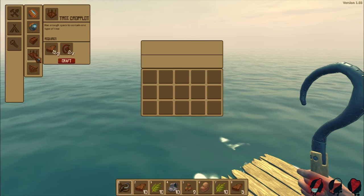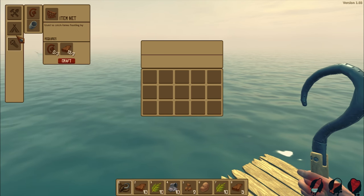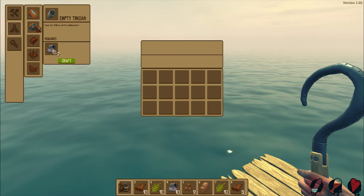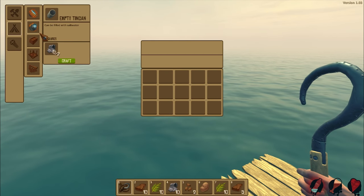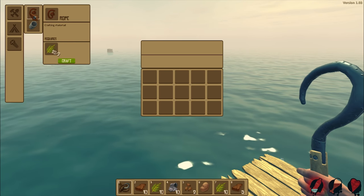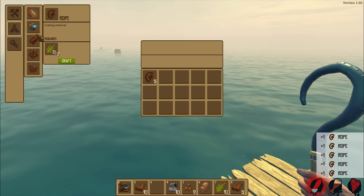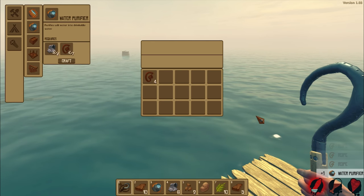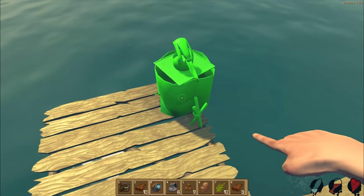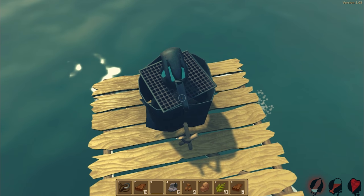Water purifier! How do we build more raft? Item netting - that's cool. I like that. Rope. Oh, I need water. We need rope, let's craft a couple of those. Let's make a water purifier - bam. Okay, so we place that right here. Oh, that was kind of neat. How does it work though?